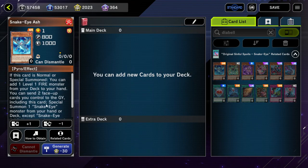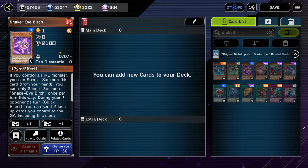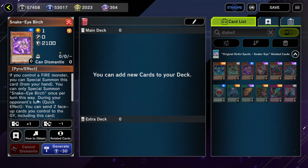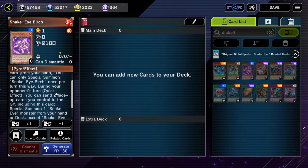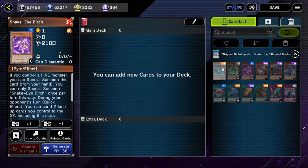All three of these Snake Eye monsters have the effect to send two face-up cards you control to the graveyard, including itself, and special summon one Snake Eye monster from your hand or deck. The difference between Oak/Ash and Birch is that Birch can only use this as a quick effect on your opponent's turn.